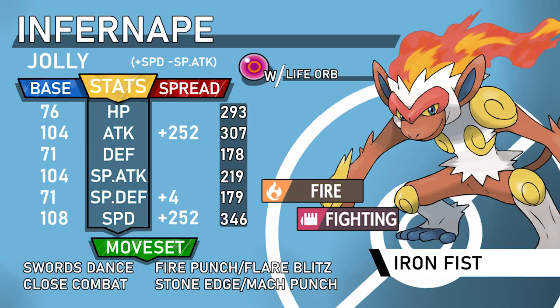The last set is Swords Dance Infernape as a late-game sweeper. Iron Fist ability is usually preferred, especially if running Mach Punch. The set is Swords Dance, Close Combat — which is almost always on physical Infernape because it's your best move with no drawback besides the defense drop, and it doesn't miss — and then either Stone Edge or Mach Punch. Stone Edge hits Dragonite, Gyarados, and Togekiss. Mach Punch provides priority so you can't be revenge killed as easily.